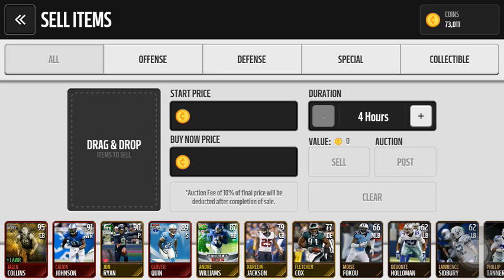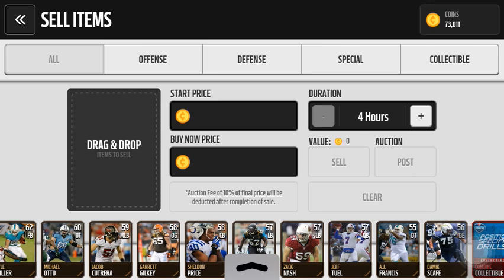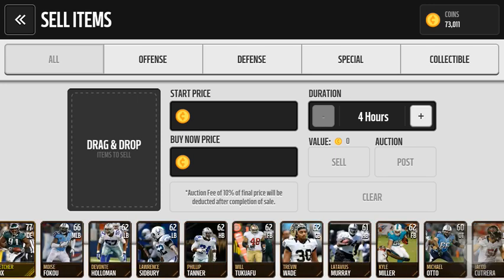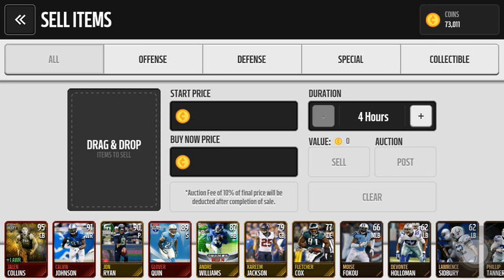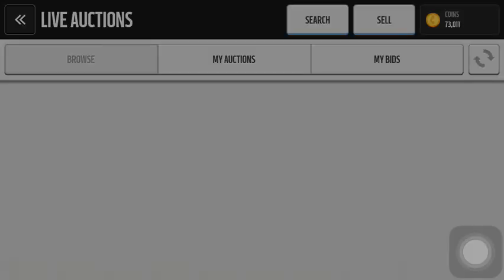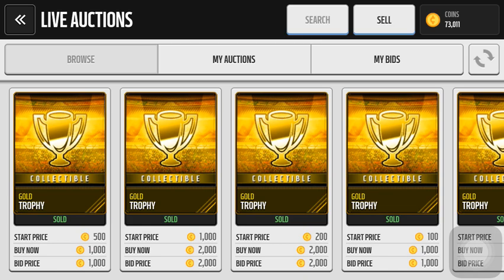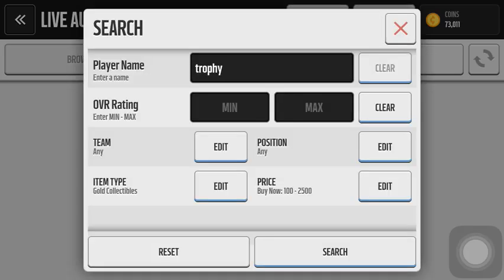And now I also have some elite players to sell off, and this is what you do. So if you ever do snipe elites — kind of like I did right over here, I got a few from a pack I opened — what you do is, you don't just sell them for, like, 'I think this guy goes for 100k.' You go and search them up.